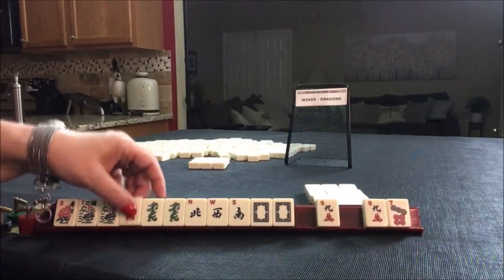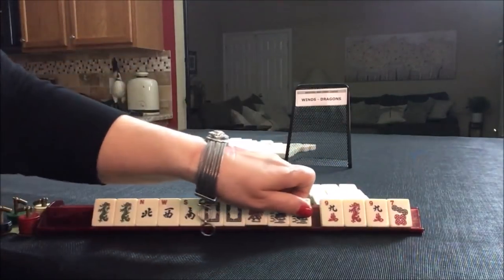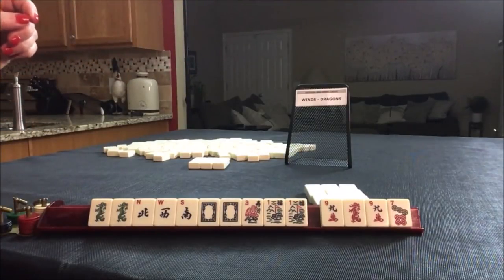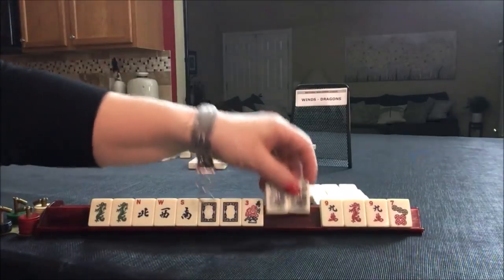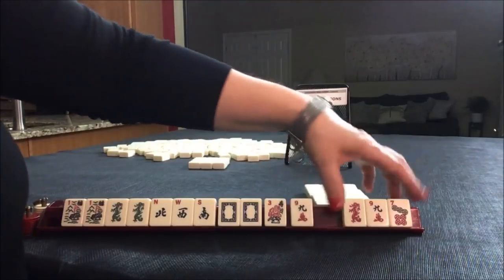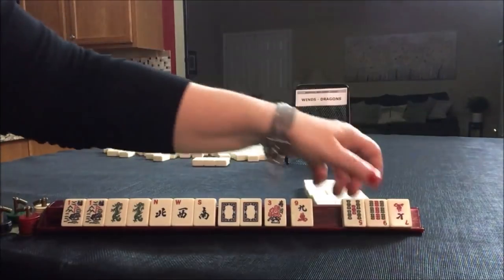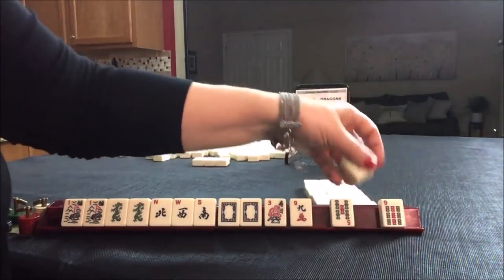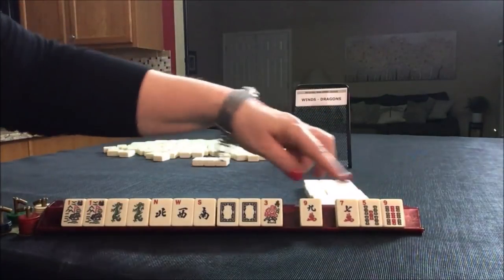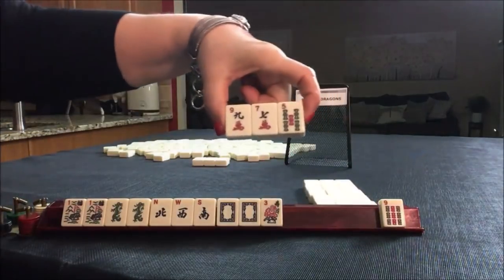I think we can give up one of the dragons. Let's see here — pair of flowers, kongs of dragons with news. Let's discard these. We have discards. Six of one, half dozen the other as far as risk. I would not pass the flower. Let's pass those three.